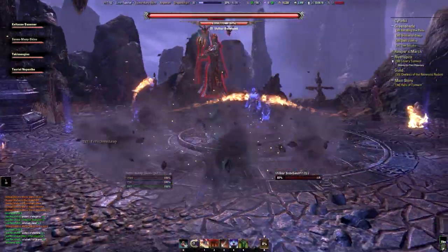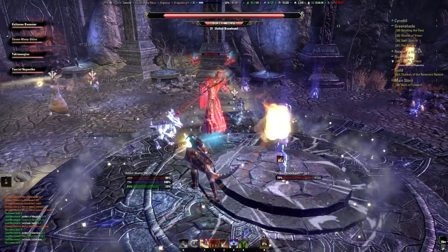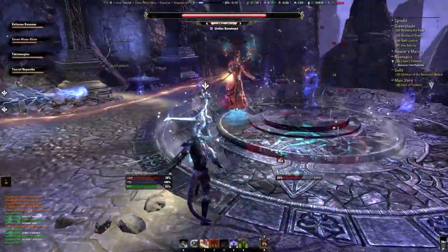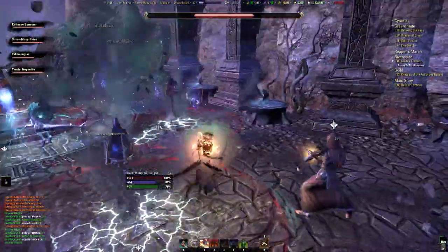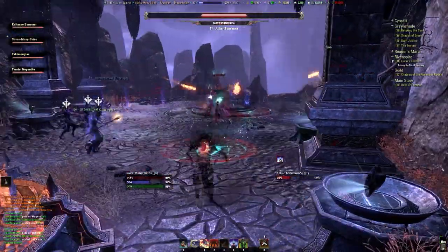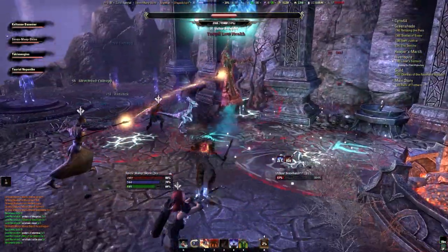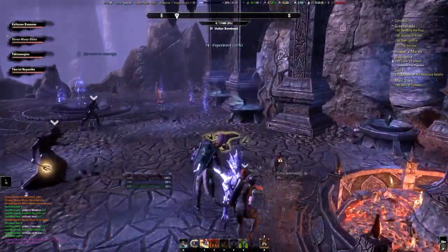Unfortunately the next boss, Pukar Bonehand, is not very tough. He's a lich, or a lich king or something like that, and he does AOE damage but it doesn't really hurt. He doesn't have a lot of health, so we've got some ranged DPS and they can just keep firing while I'm actually trying to avoid as many AOEs as possible. We got him down pretty quickly, and besides those AOEs there's not much else to it.